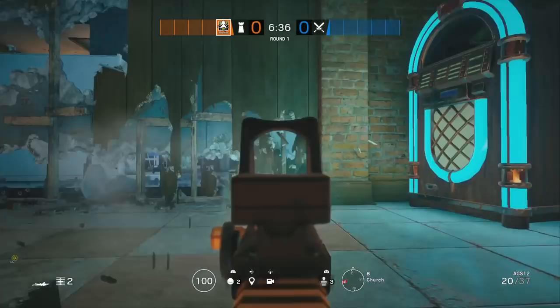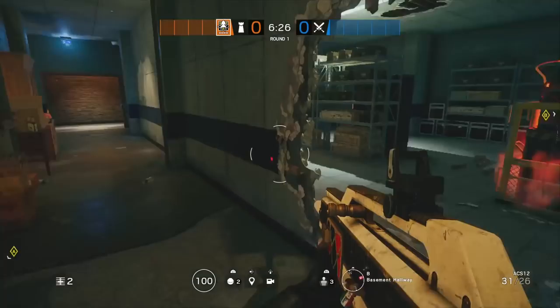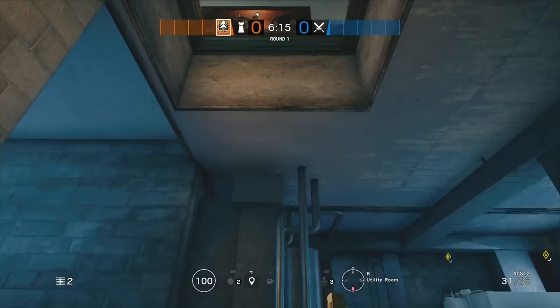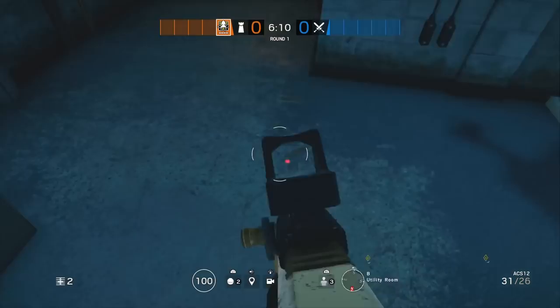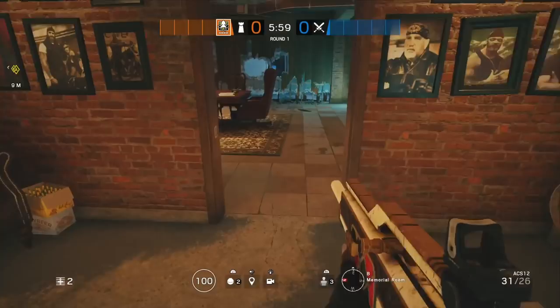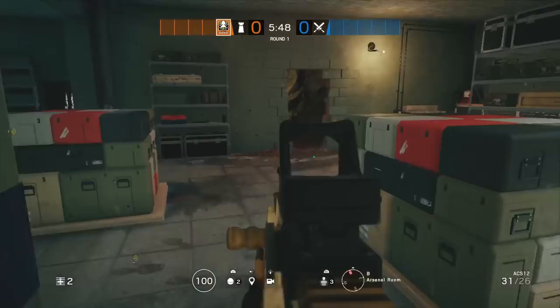Next up is barbed wire - you want at least four and at most six pieces. I like to put one at the hatch drop-down, one over by the Blue hatch pathway so they also hit the barbed wire coming through, a third piece right there, and the fourth piece at this door - it's a fairly safe drop so you want it there when they try to come into Church. If you have six pieces, two more go here and at the cave or tunnel door.